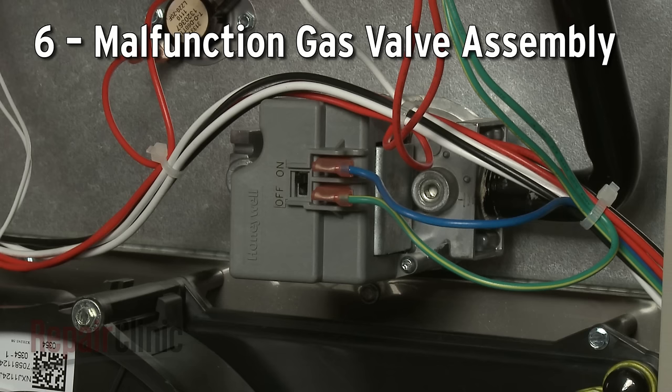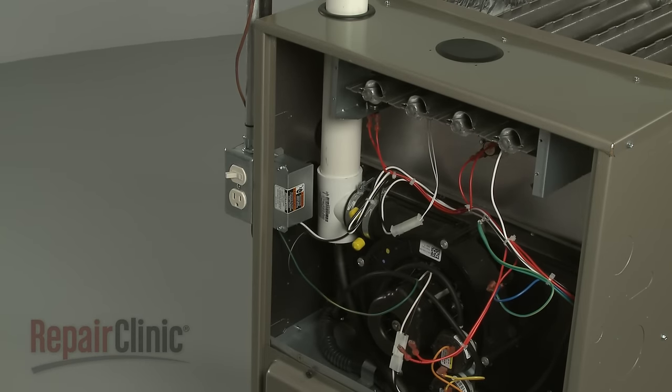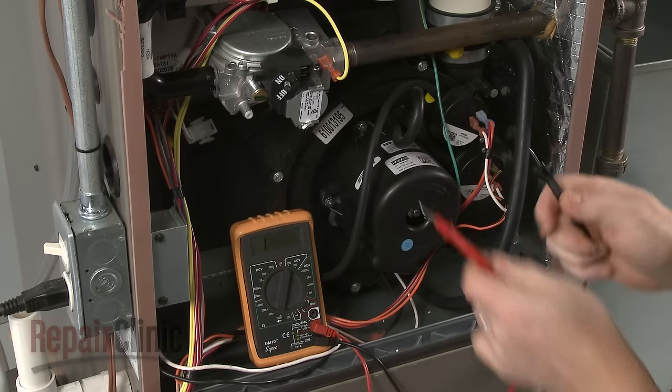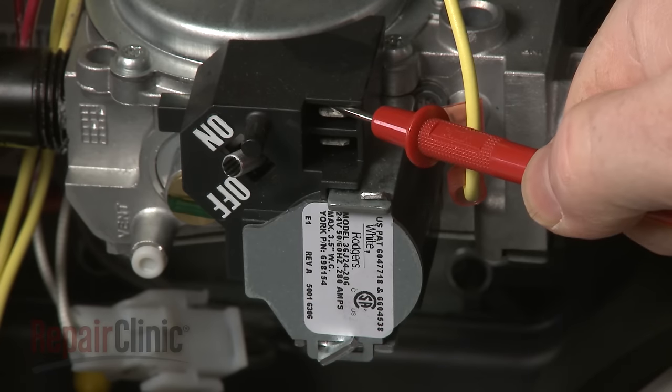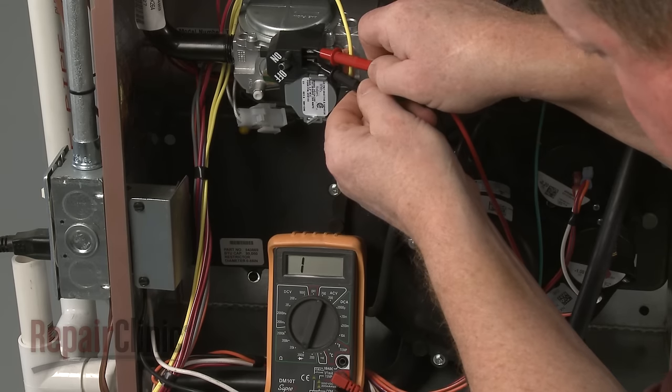The gas valve opens to allow gas to enter the burner. A malfunctioning valve may fail to open. As with the igniter and flame rollout switch, you can use a multimeter to determine if the valve has electrical continuity. If not, the valve assembly will need to be replaced.